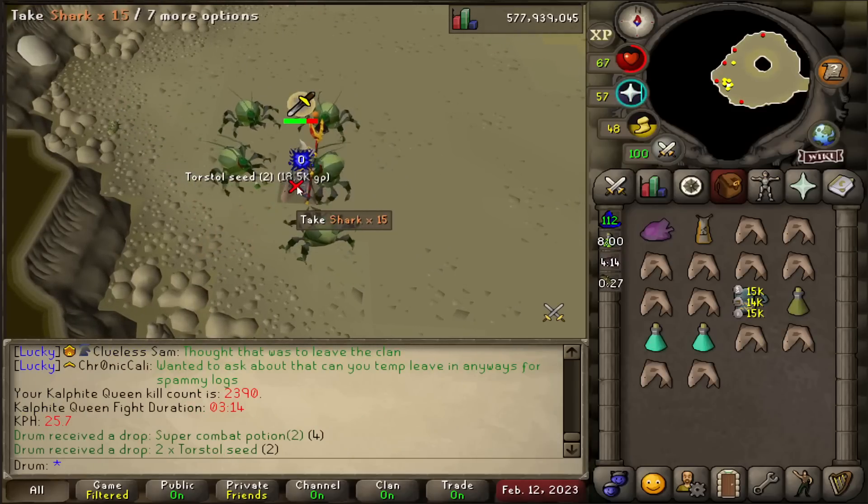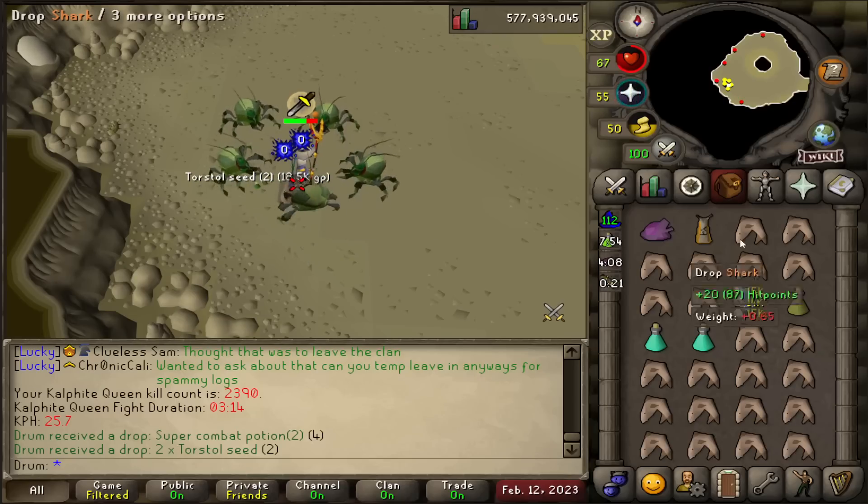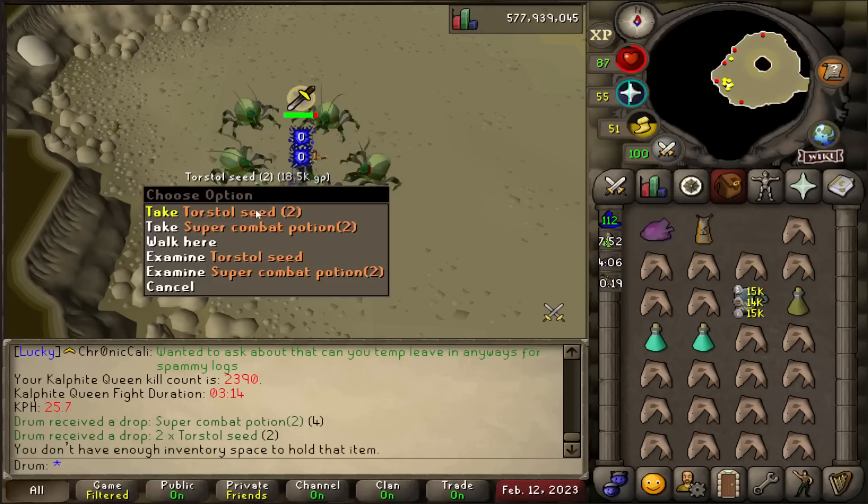Rest in peace, Torstol Seed — two of them for 18.5K. That's 9K each. That's so sad. Everything's just ruining Torstol prices.